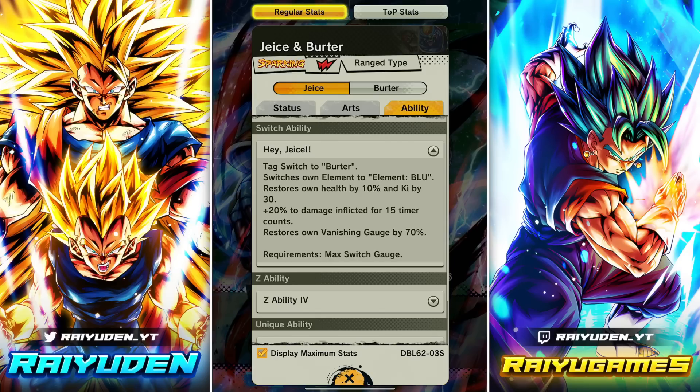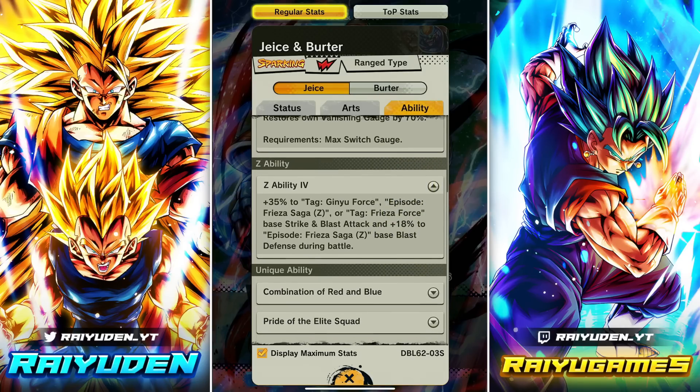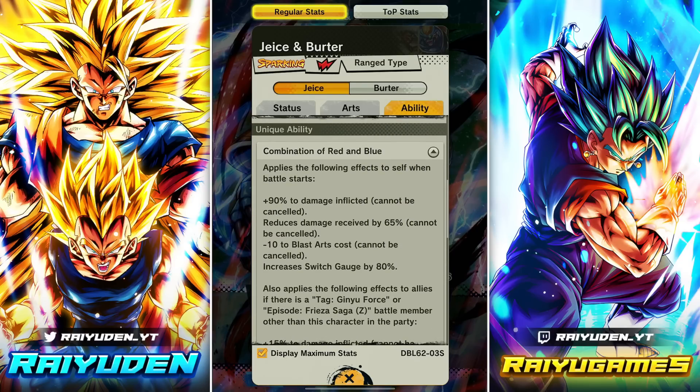Tag switch ability goes to Burter, element blue — restore 10% health, get 30 Ki, plus 20 damage inflicted for 15 counts, and restore all vanish by 70%. This right here alone might make these characters really damn good — that 70% vanish restore is monstrous. The ability is Ginyu Force or Frieza Saga base strike and blast attack, plus 18% to Frieza Saga base blast defense.